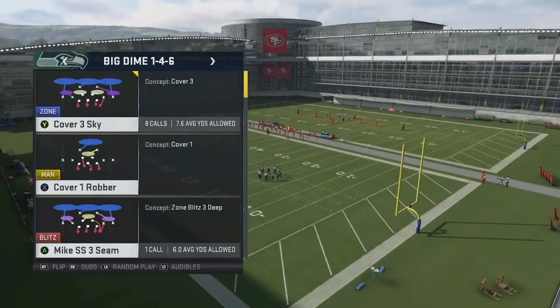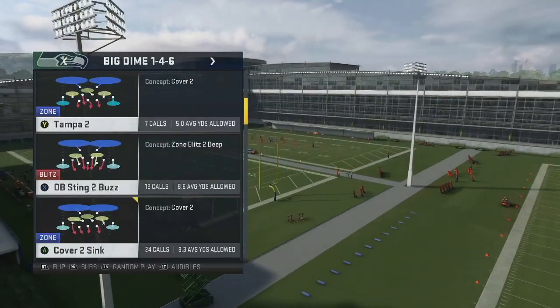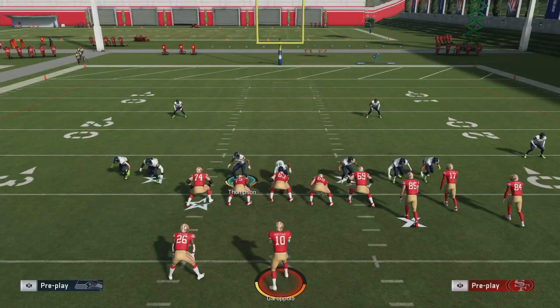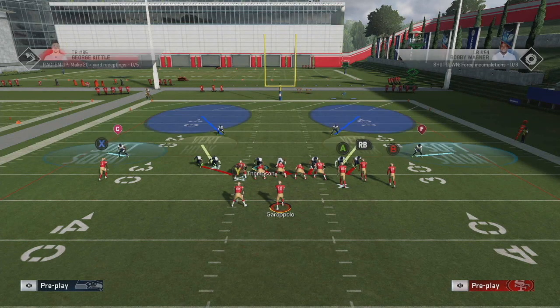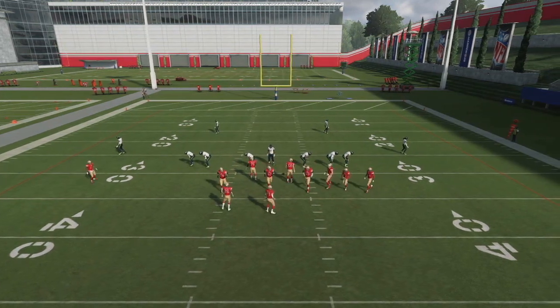So the first play we're going to go with is Dime 146 — which you see everybody running — and the play I'm going to choose is DB Sting Buzz 2, and I'm showing you this for a reason. Watch: without me doing anything, they came down to the line. I'll show you the play — you see them roll down to the line. Now I'm going to pick another play to show you that they don't always come right down to the line.